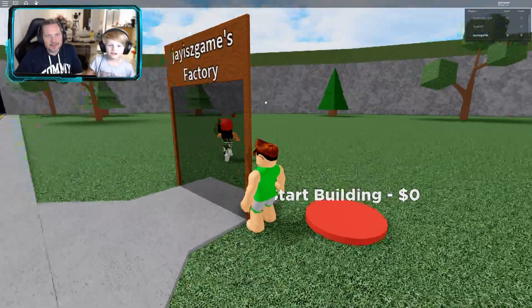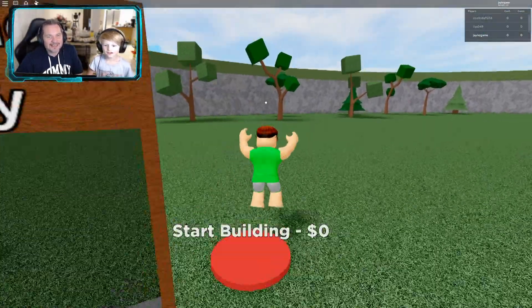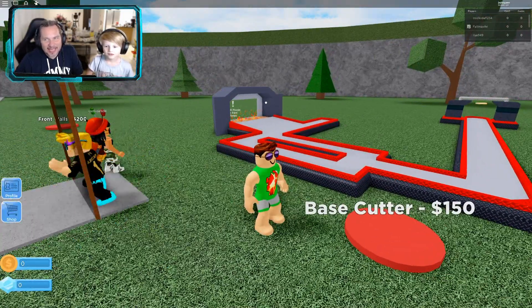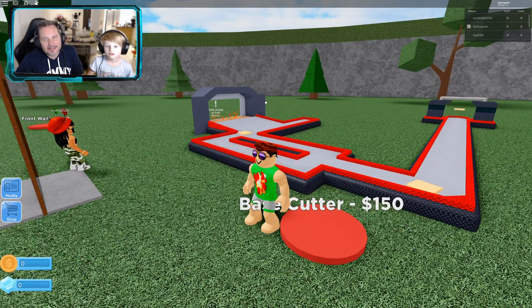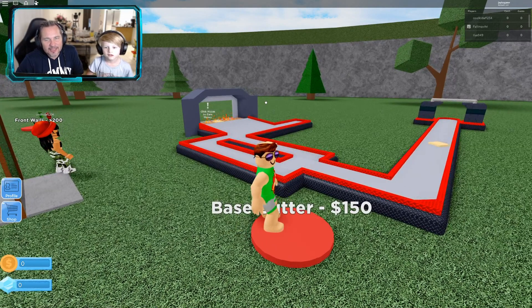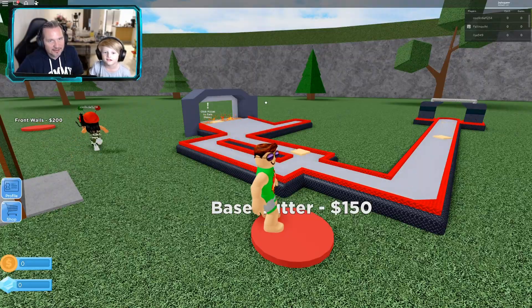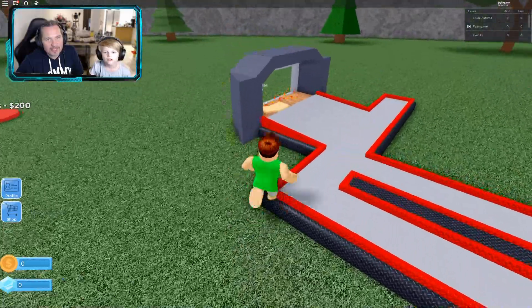Look, that person tried to claim this but we got in here just in time — it says our name above the door. Our pizza oven is in place and ready to go. At the moment our pizza oven is just cutting. You gotta go and click — remember, get the pizzas off to get money.